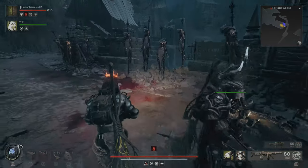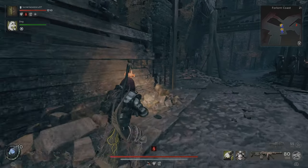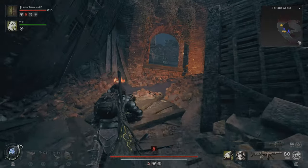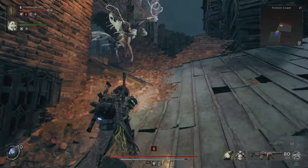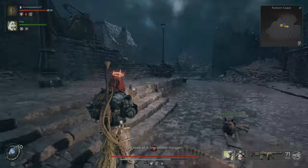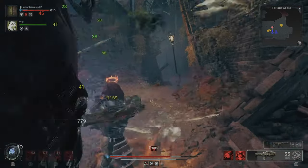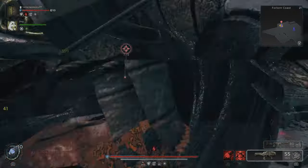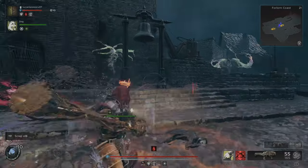So once you make it past the bridge, you're gonna be at this checkpoint. Just continue through the area. There's an enemy there but just continue. There's gonna be another bell over here. Once you shoot it, some enemies spawn — there should be a big one here too. That's the second bell and we need one more bell to get the trade.